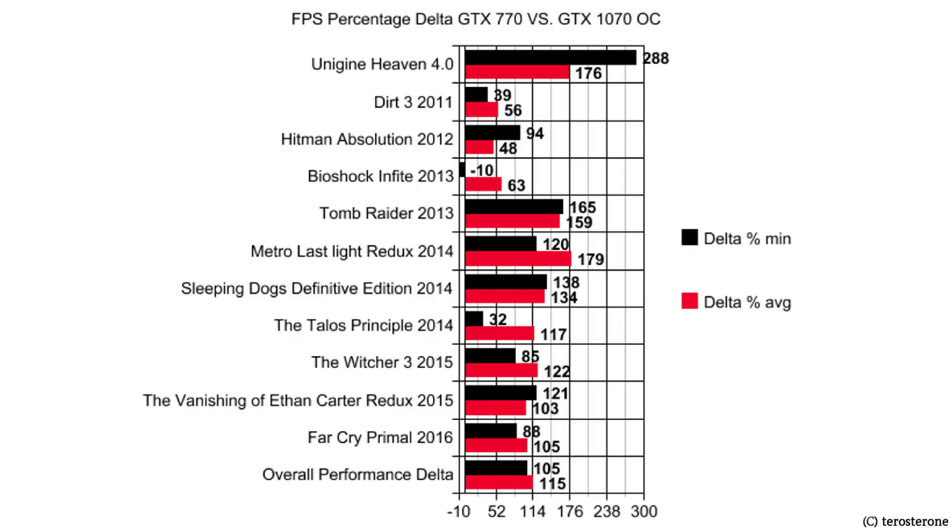I benchmarked these specific games because I own them, I've either played them or plan to, and I was interested to see how older games would react to the GPU upgrade compared to newer games. Some of the older games, especially Dirt 3 and Bioshock, really didn't see that much of a performance gain. What really shocked me was that Bioshock Infinite actually had a lower minimum FPS with the 1070 — I'm not exactly sure what caused this, maybe drivers. I did the benchmark several times to confirm, and at least on my system it wasn't a mistake.